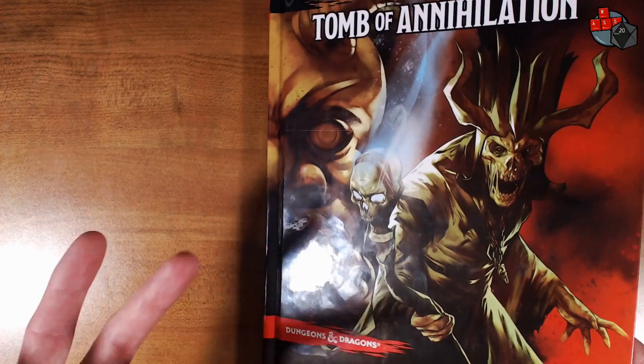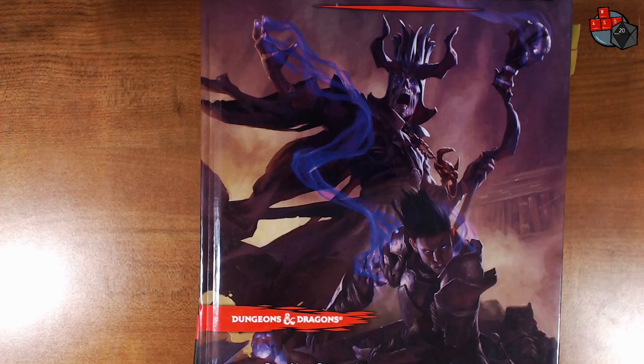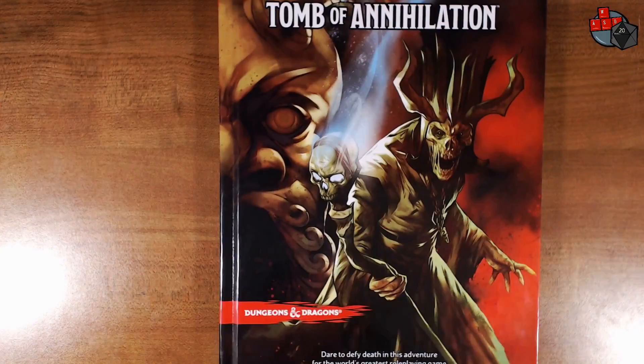This right here is Acererak, who is also pictured on the Dungeon Master's Guide, which I'm going to grab off the shelf real quick. Here he is on the Dungeon Master's Guide, featured on the cover there. So he is a very famous villain — a bad guy, big bad from the Dungeons & Dragons stuff.